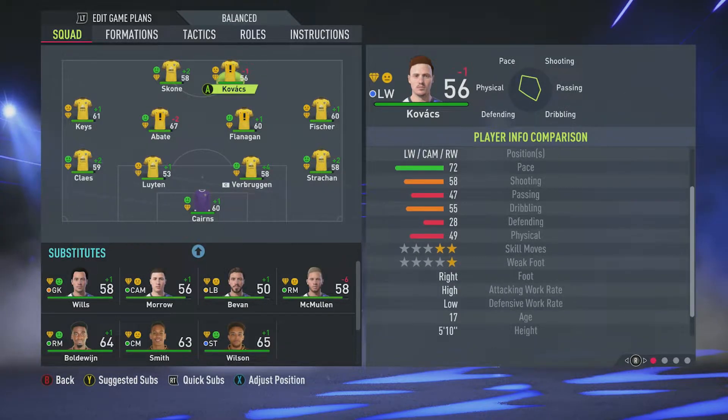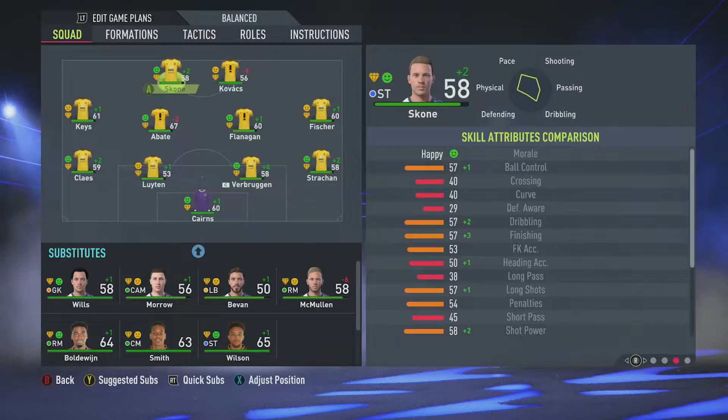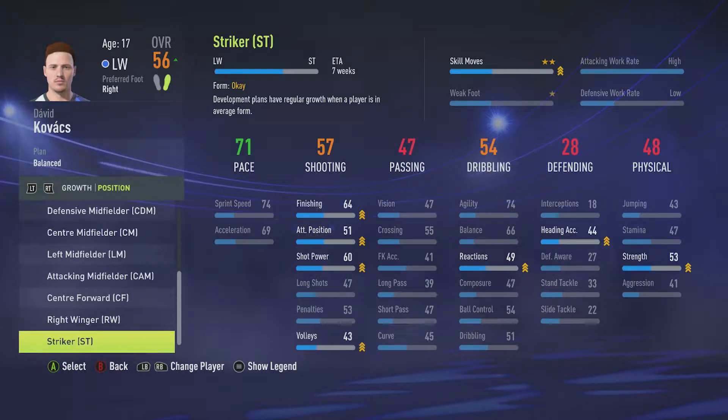He's gonna need a lot of training because he's only got a one-star weak foot as well, but at least now I have two strikers who are able to kind of finish. He's a decent finisher but can't do much else, while the other is a bit more all-around but can't finish as well. Straight away I'm gonna get this guy training to be a striker — it'll take seven weeks apparently, so his other stats must be quite low, but at least he'll have decent finishing when he gets there.